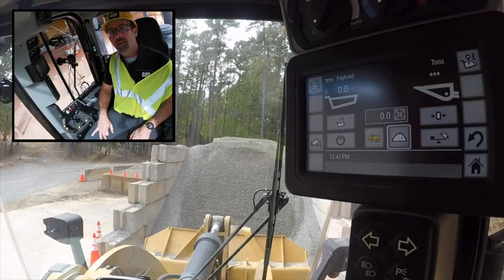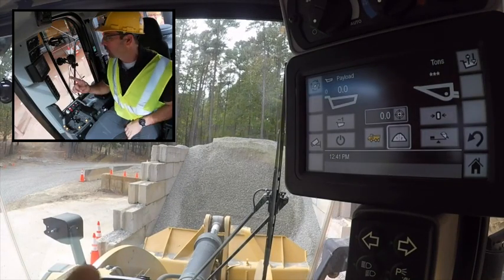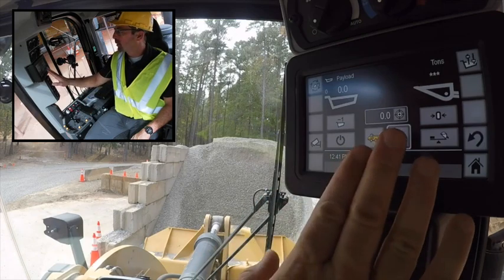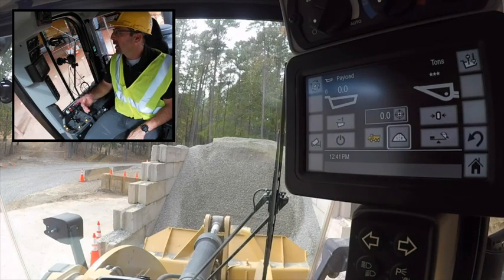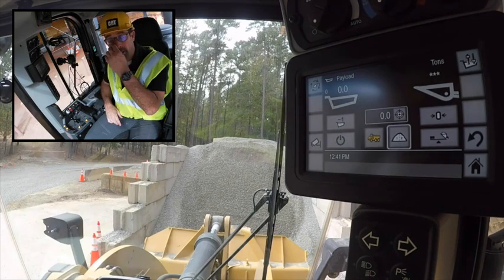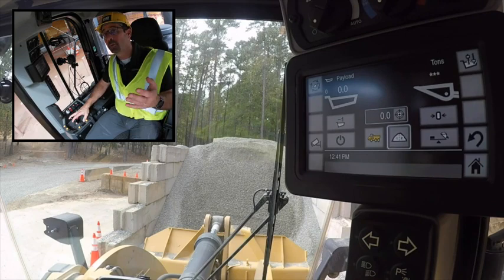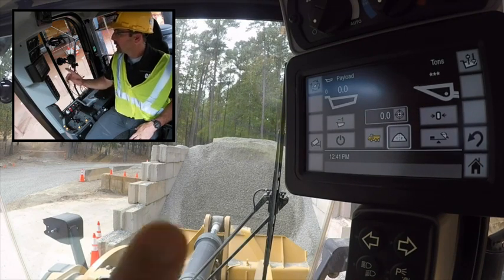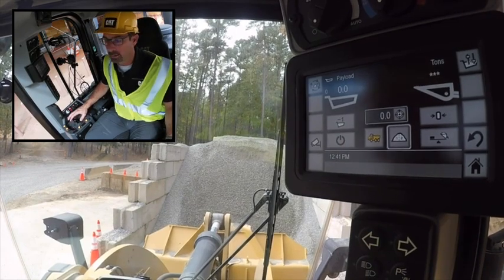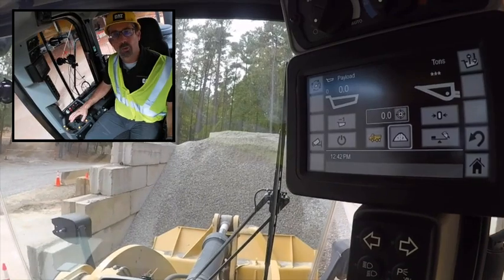I'd like to demonstrate how to use tip off to truck mode, coming from my default settings of tip off to stockpile. I'm going to shoot for 10 tons at my delivered truck, which means I'll probably have some material left in my bucket — I'll show you how to manage that. 10 tons is my target, so I'll get my first bucket load; I know it's going to be at least two passes.